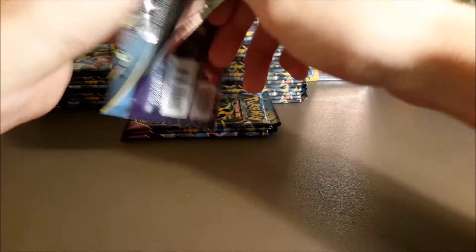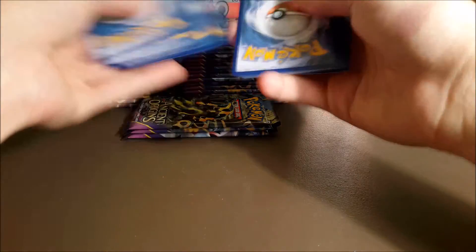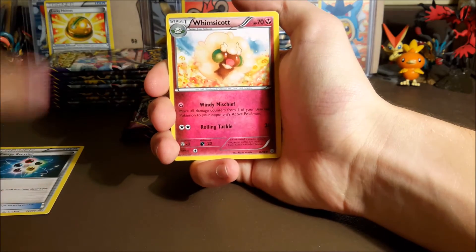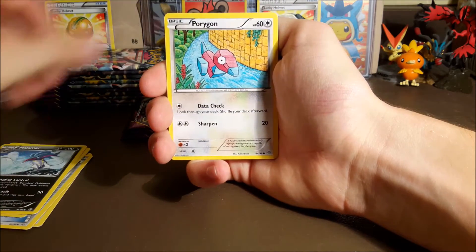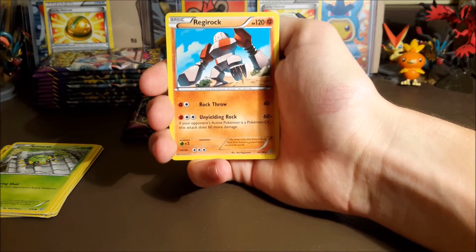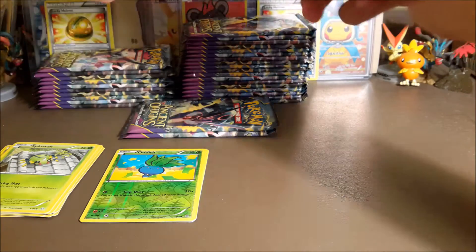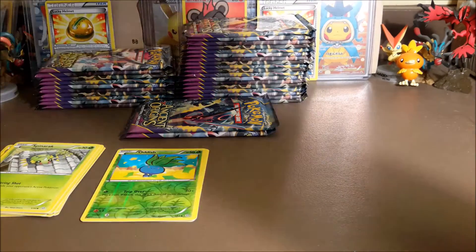We'll start off with our first pack being a Mega Tyranitar — hopefully we can pull that Lugia. One code per video, let's start off with the first one, hopefully you guys get something good. We got an energy recycler, Whimsicott, Tyranitar Spirit Link, Oddish, Malamar, Porygon, Gorebyss, Lickitung, Spinarak, a reverse Oddish, and our rare — a regular rare Regirock.